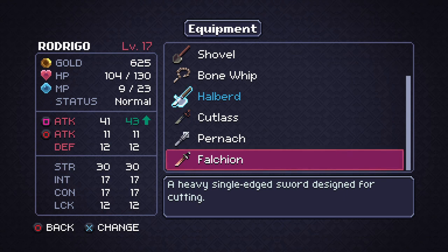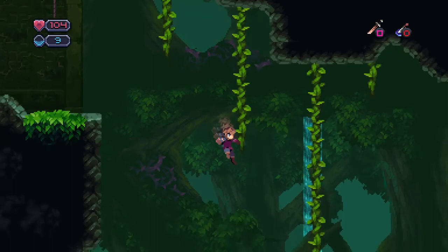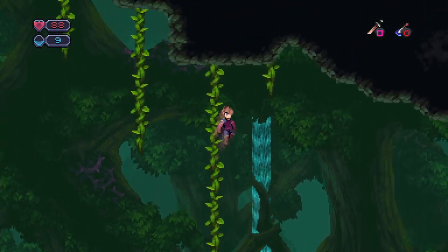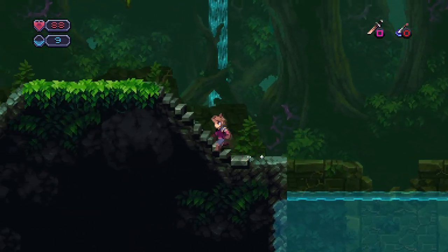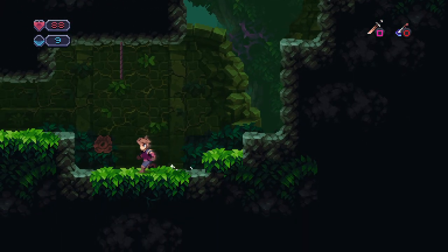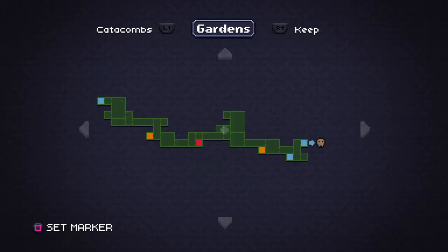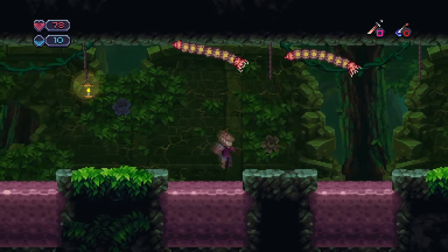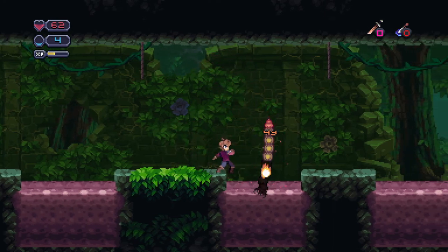Wow, even better — a heavy single-edged sword designed for cutting. Since we lowered our attack by getting that medallion belt — mushroom, thank you, I wouldn't have guessed that without you. Let's see — we can't go this way yet, we need to get like diving equipment or some nonsense before we can go there. It's kind of annoying but fine.